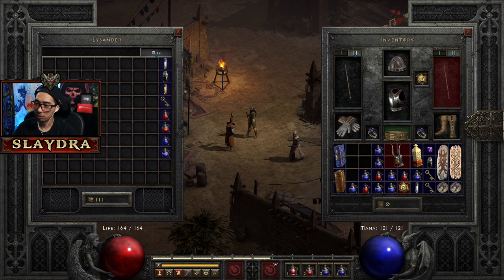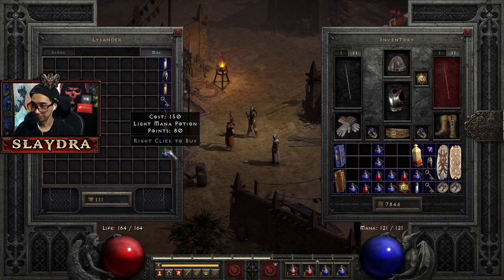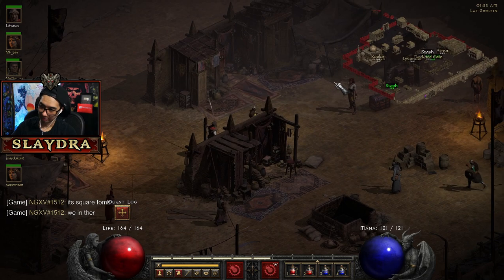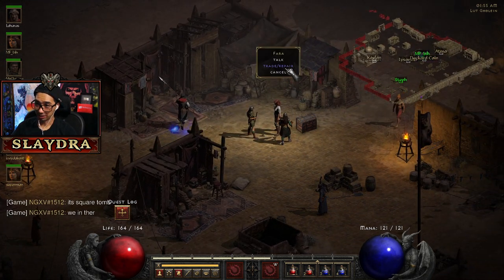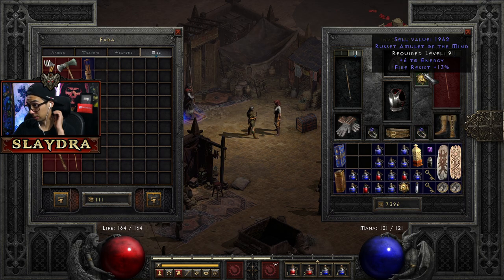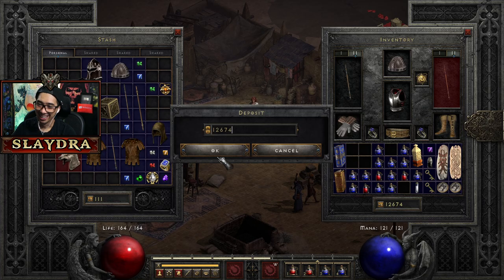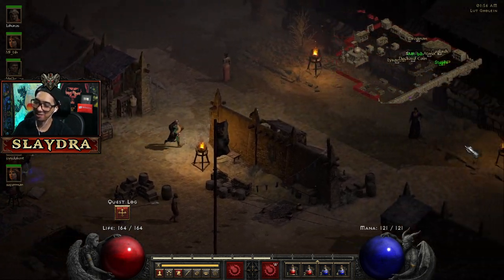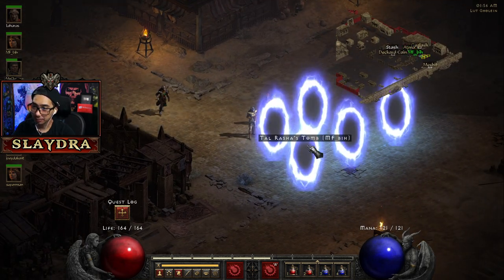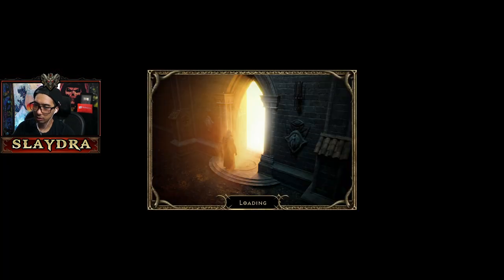You can right-click to buy potions or hold Shift and right-click — there's a much faster way. You can hold Shift, right-click, take off your belt and put it back on, and it makes things much faster. This amulet has half freeze duration — not bad, but it's 5,000 gold. Early on, gold does matter for sure.